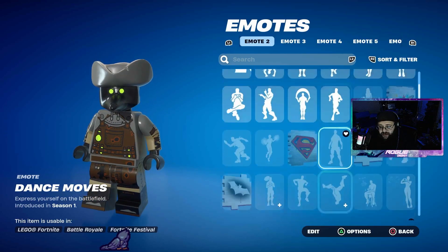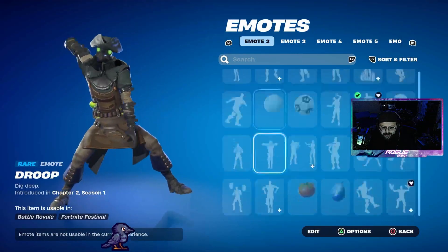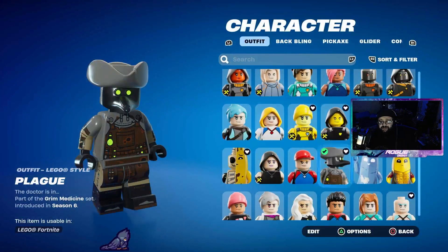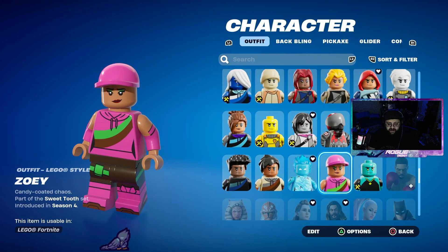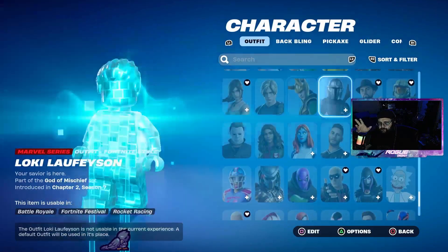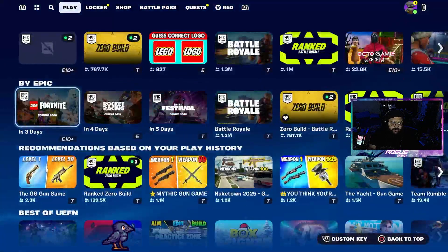There are plenty of emotes that didn't get LEGO-ized, so you'll have to look through them when you get access to LEGO mode. Cosmetic-wise, it certainly looks like I have 257 — over 250 cosmetics that got LEGO skins, versus only three Fortnite originals that didn't. So odds are, if it's an original skin, it's got a LEGO version. LEGO mode comes out in a few days.